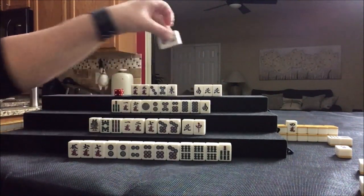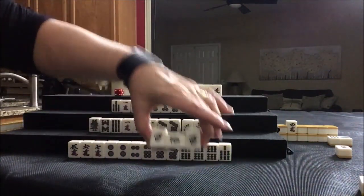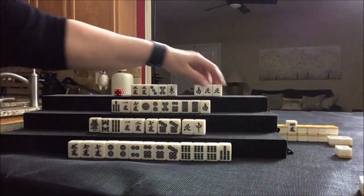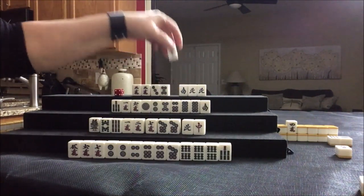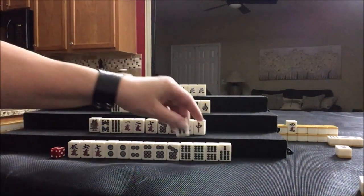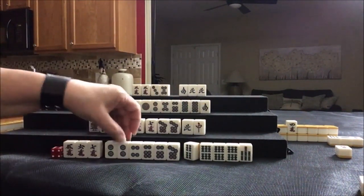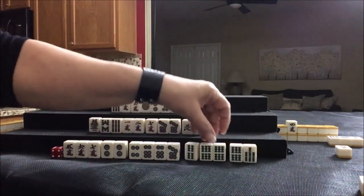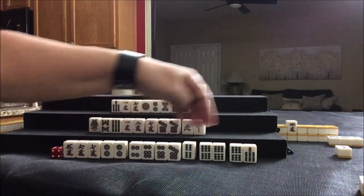West drawn — pung available. East was discarded. Four bam drawn — that's a simple tile. Five, six, seven with pair twos. We have six, seven pair, and potential mixed triple chi. Four, five, six sequences developing across suits.